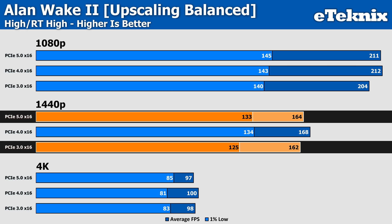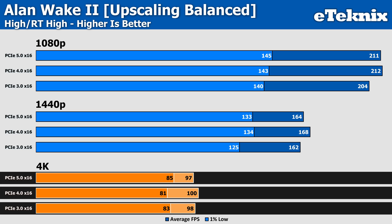Moving to 1440p with Alan Wake 2, the scaling becomes a bit more pronounced, with 1% lows of 133 FPS on Gen 5 versus 125 FPS on Gen 3 — a 6.4% improvement. The average frame rate shows an increase from 162 to 164 FPS, just a 1.2% gain. At 4K, Gen 5 delivers 85 FPS versus 83 on Gen 3 in the lows — virtually no improvement — while average frame rate was 97 FPS on Gen 5 versus 98 FPS on Gen 3. This inconsistent scaling suggests that at 4K, we're entirely GPU-bound and PCIe generation makes virtually no difference for Alan Wake 2 with ray tracing enabled.